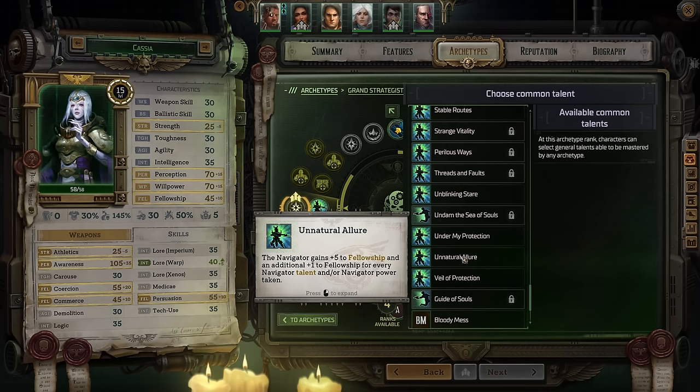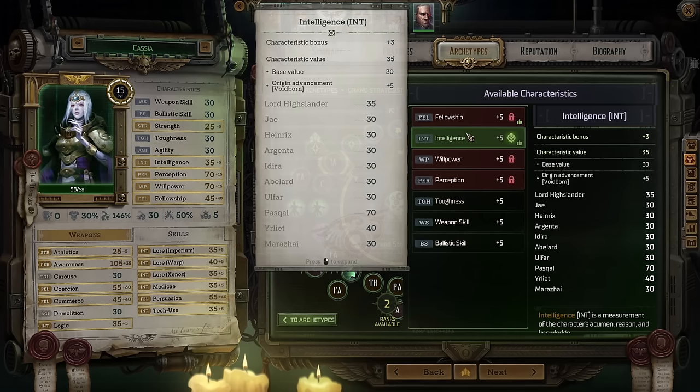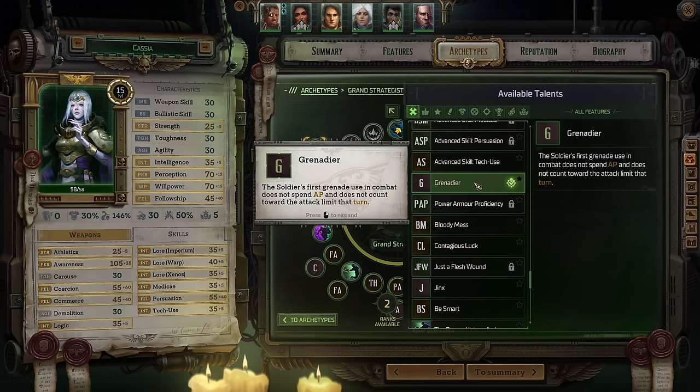With perception, willpower, and fellowship now maxed, ballistic skill, weapon skill, and toughness do nothing for Kassia. Intelligence does a little — especially if going with grand strategist mechanics — so put bonus points there. For your next talent, pick up Grenadier: it causes your first grenade use in combat to not spend action points and not count towards the attack limit. Useful for just about all party members who are close enough to use grenades.